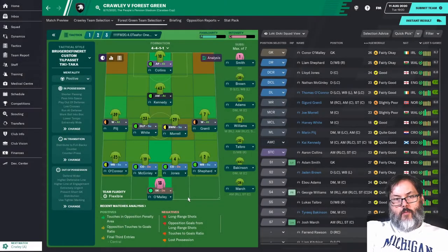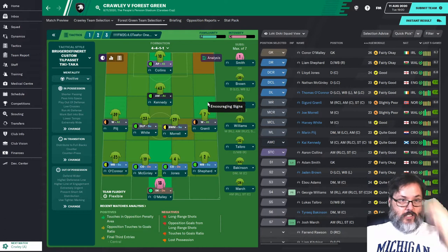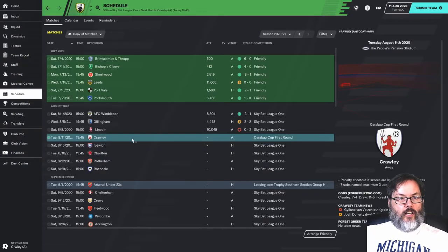Hey guys, RC here back with Football Manager 20, episode 12 of our Home on the Range Rovers save with Forest Green. We are here for the Carabao Cup, taking on Crawley. Here is our starting lineup: O'Malley in goal, O'Connor and Shepherd on the wingback positions, McGinley and Jones in center, Pilge and Gronley on the wings, White and Morel in the center, Kennedy and Collins in the attacking positions.